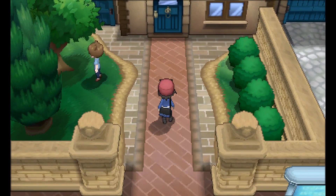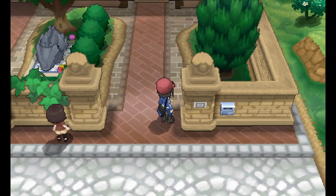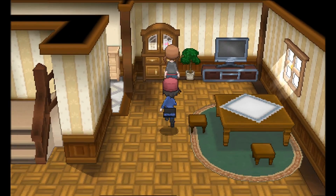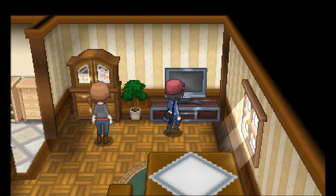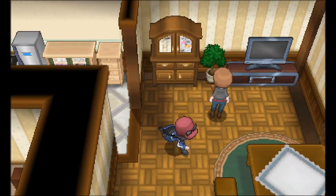We could poke around here — there are some NPCs, but nothing super exciting. Over here I believe this is Serena's house, so why don't we meet Serena's family? Man, our TV is so much bigger. I guess we can afford it because we're the children of the rich and famous.